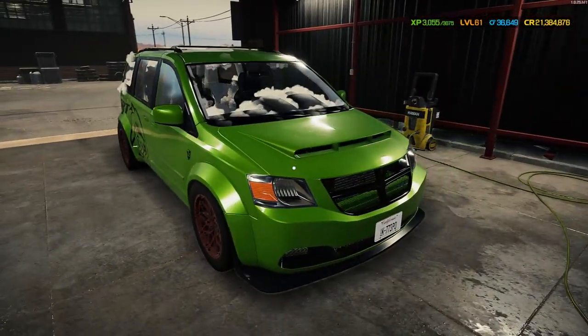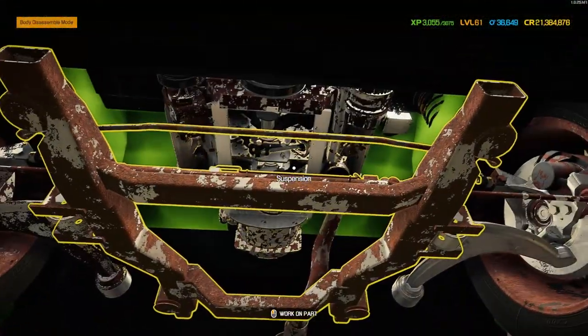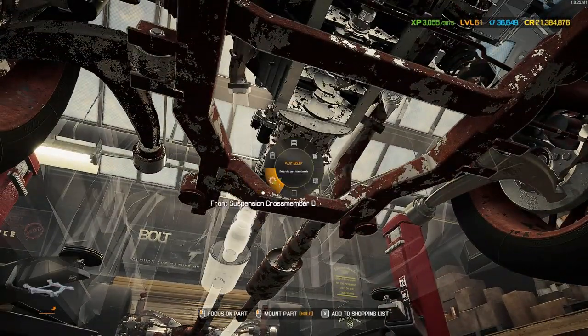First things first, we need to get under the big green machine and see if there is an oil pan - there is not, so we don't have to worry about draining that. Let's crack on and get underneath. I've just noticed that it's almost the whole side of one exhaust that's missing.